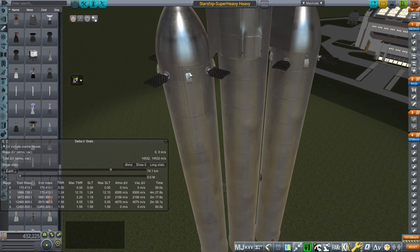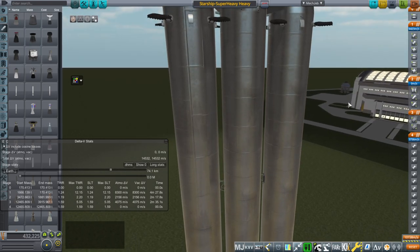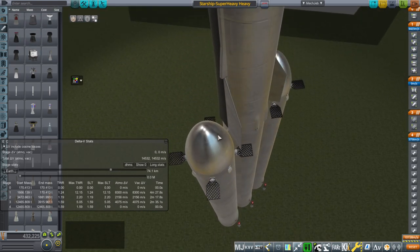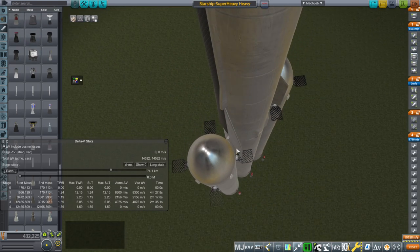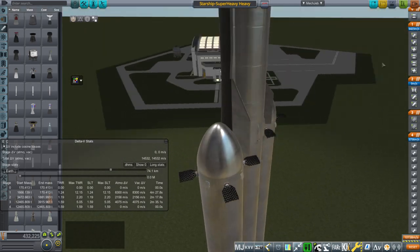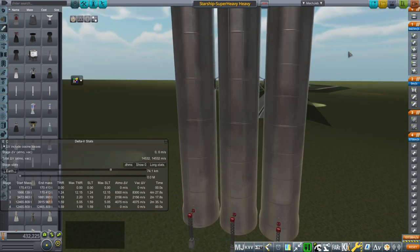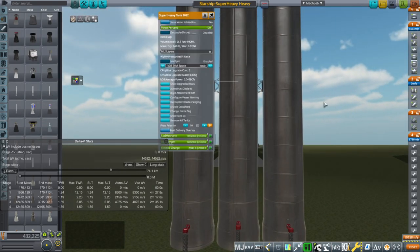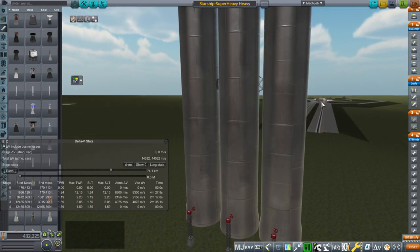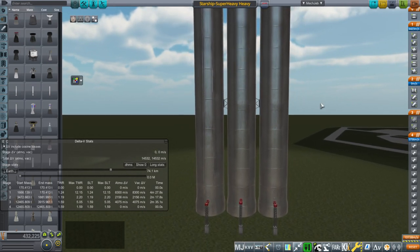There are no grid fins on the core because it's not coming back, so just grid fins on the boosters — that's a whole complicated business. I have not tested this out yet; this is going to be the test. The nose cones get awful close to those fins, which is a notable issue in this arrangement. There are a lot of issues — like, does the Super Heavy have enough structural integrity to have two boosters on the side? I doubt it. It's rather a tin can.